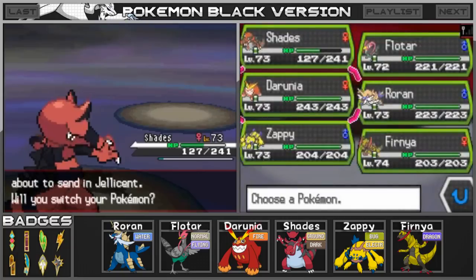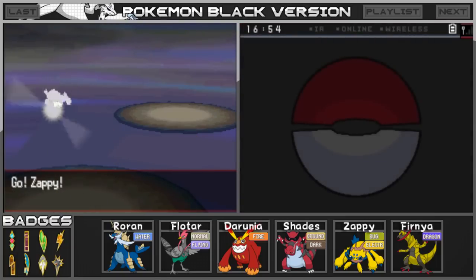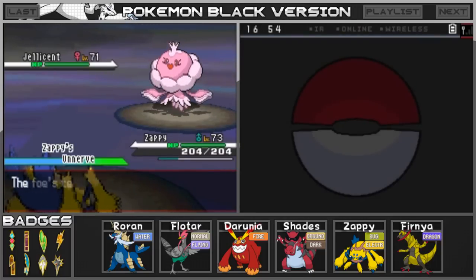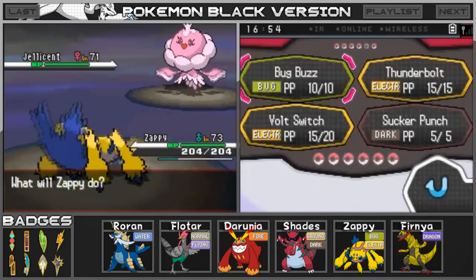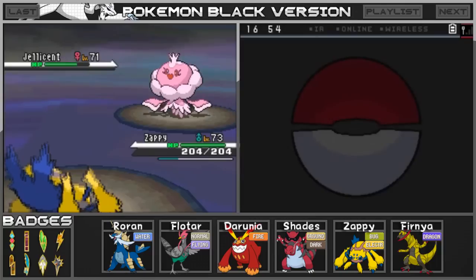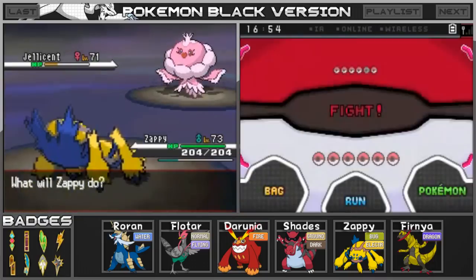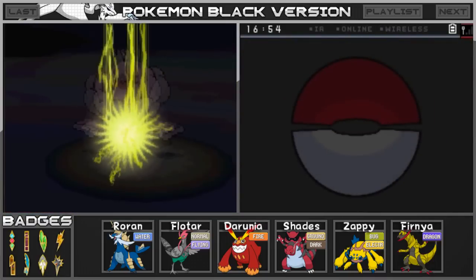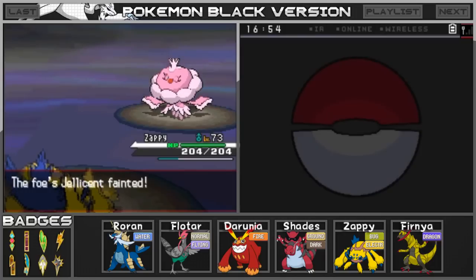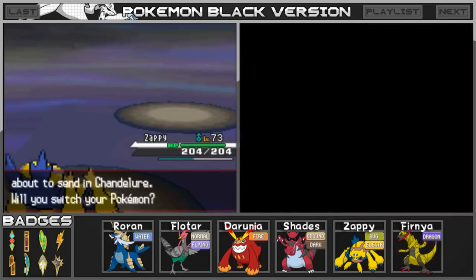Jellicent is coming out, so I'm going to go ahead and switch out to Zappi. That Zap Plate should strengthen our electric-type moves by 20%, so we'll see how it goes. Zappi's going for the Thunderbolt — please take down this Jellicent, it's only level 71. We avoided the attack. Going for the Thunderbolt again, and with that this Jellicent should be down. We've lucked out a little bit here — that attack probably shouldn't have missed, but I'll take it. I'm going to switch out to Roran since Chandelure is coming out.